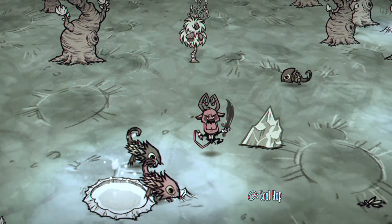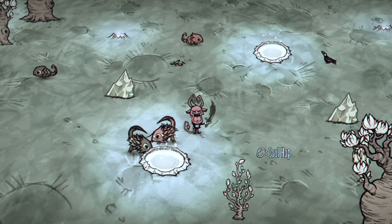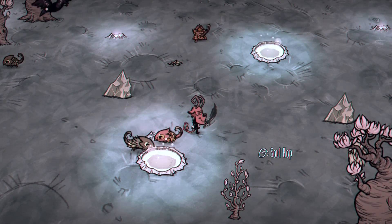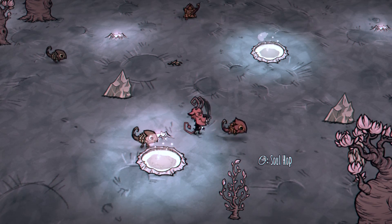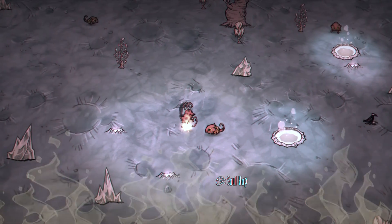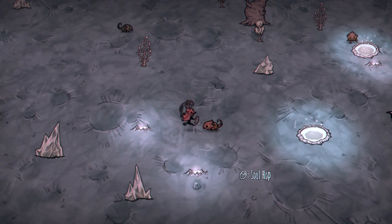Salad manders are territorial leafy lizards. They will claim a random hot spring as their own and defend it from other salad manders by engaging them in a hissing battle. If the hot spring is bubbling from a bath bomb, or they're near any heat source such as a campfire, salad manders will slowly ripen, turning into a beefier version that deals increased damage and has a unique fire attack which can set structures ablaze. Salad manders drop a leafy meat when killed in normal form, and a dragon fruit when ripened.